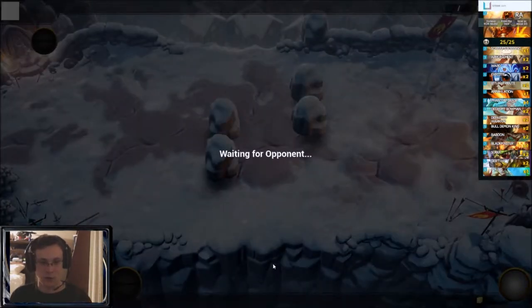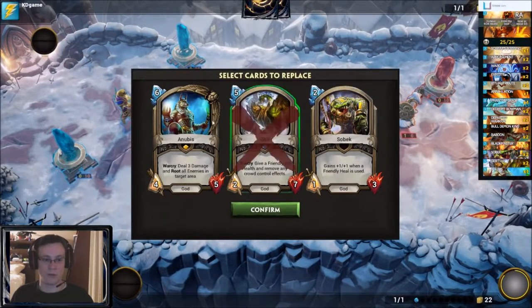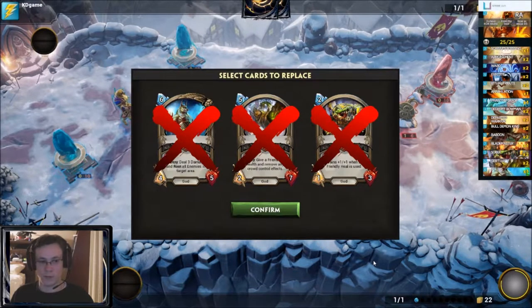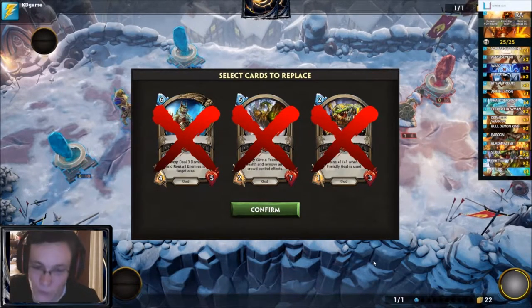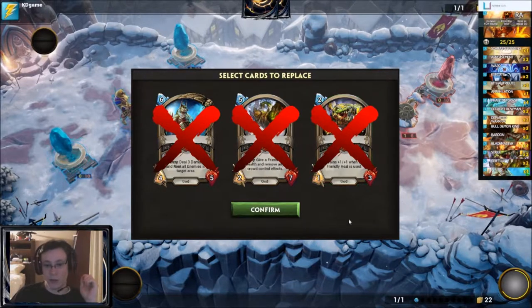This works a lot like Ramp Druid in Hearthstone, where basically you hard mulligan for Appeasement — and that does mean mulliganing the Sobek, I'm pretty sure.